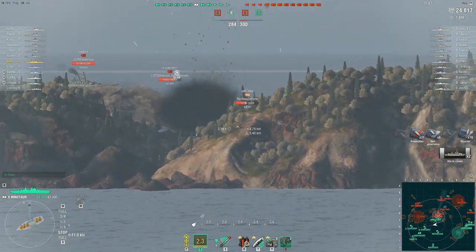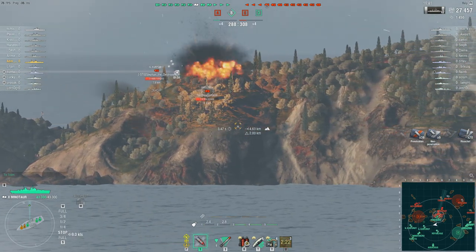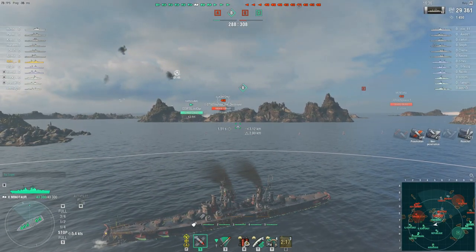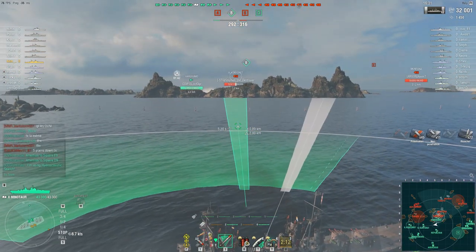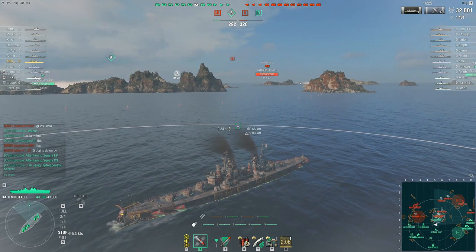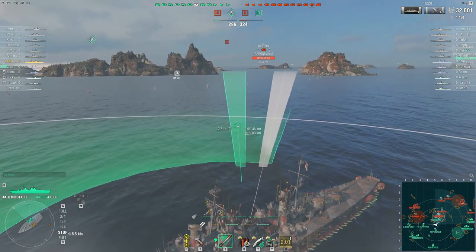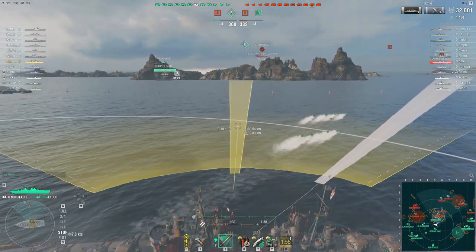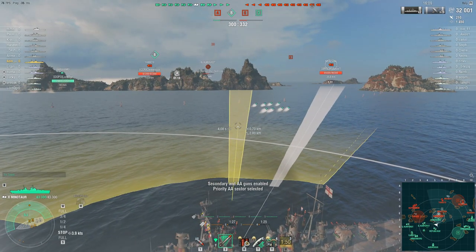I quickly smoke up just in case. I am centrally located and wasn't quite sure what was actually spotting me — it was hard spotting, not plain spotting. The enemy continues to push into the capture point and is down to half health. Our Haragumo is not going anywhere it would seem, so I'm just going to drop some pre-emptive torps on that corner. The Carpherst has a fighter group up, so let's try and get rid of those planes with the AA.